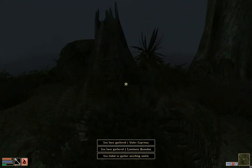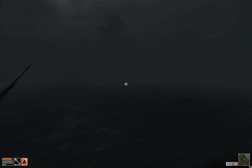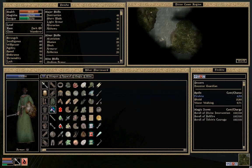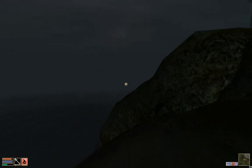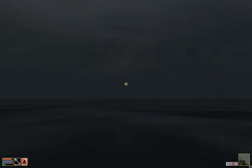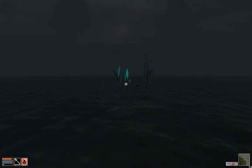This looks like Nurnroot, doesn't it? Every time I see it I think it's Nurnroot. Oh, I'm lost - the fog has rolled in. That's not the fog distance setting, that's just the fact that it's foggy tonight. Thankfully we have a map, so I know Seyda Neen is to the east. I wouldn't have guessed that - use what you've got. There's some intense music playing right now.